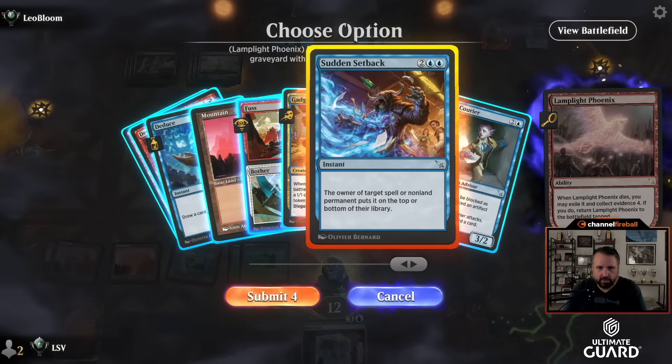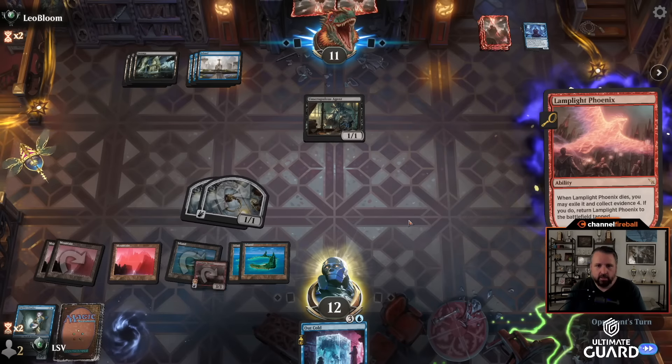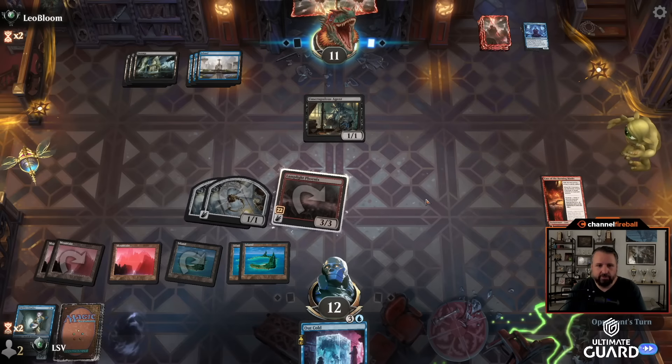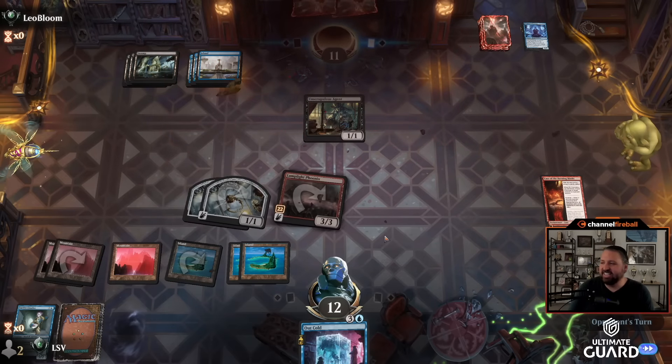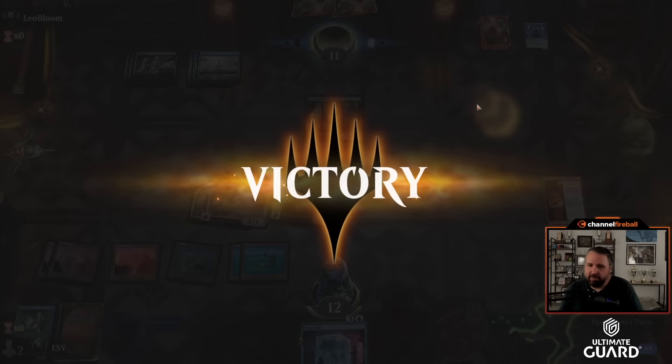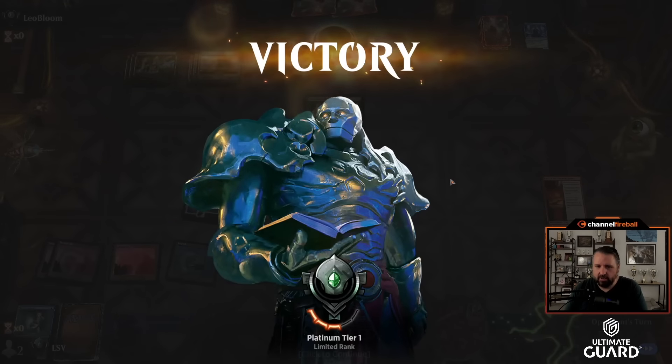I guess the murder wasn't going to do much if the Phoenix was there. I'll block — unless they have a way to get rid of this out of my graveyard. It doesn't look like it. Sudden Setback and we'll get free value off the Phoenix. They have Destroy Target Tapped Creature — well, it doesn't matter, I just bring it back again. That was a concession out of frustration. Lamplight Phoenix took it home.